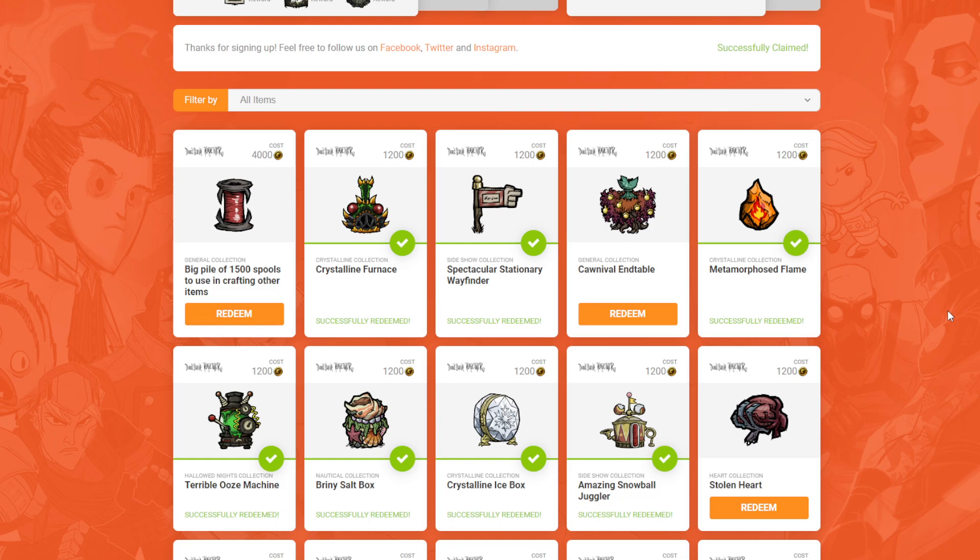Basically, the way it works, you go to a link — might be something like clay.com/rewards/new-update as the URL — and then you're awarded with 4,000 points to go ahead and spend on whatever skins you want.